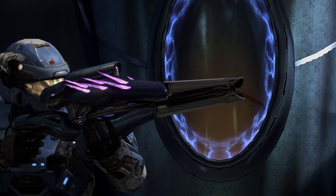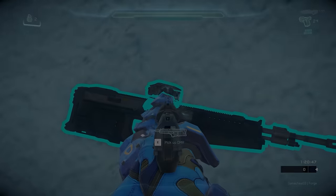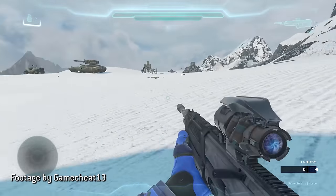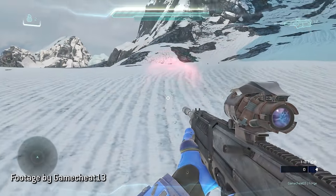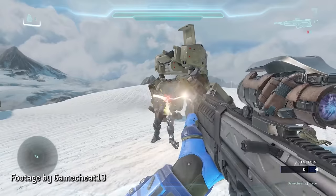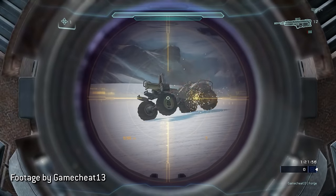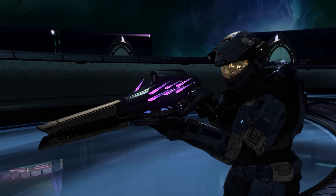That might all sound very specific and kind of crazy, but it might not be far-fetched. If you cast your mind back to 2016, GameCheat13 found remnants of some brute weapons in Halo 5's files that were cut from the game, including a sort of spike DMR that acted similarly to what I just discussed. Maybe those weapons were early concepts for Infinite, or maybe it was something 343 just toyed with before scrapping. Either way, I would absolutely love to see the Banished take on a more aggressive and powerful Needle Rifle.